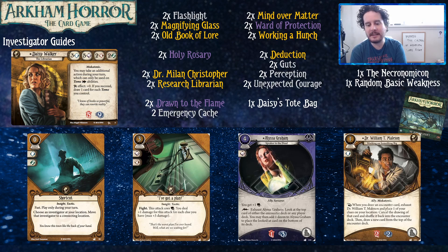Alyssa Graham is a neat little addition, but it's hard for her to compete with Dr. Milan Christopher because he's really good — especially when playing without the Taboo list. She's a cute little thing if you want some control over the encounter deck. Dr. William T. Maleson's effect isn't super useful but it's kind of cute. You don't mind throwing away clues too often as a yellow character since you can pick them up with Deduction or Working a Hunch. The big thing he has going for him is he only costs one resource, and your cards cost a lot of resources. He also provides two health and two sanity soak.